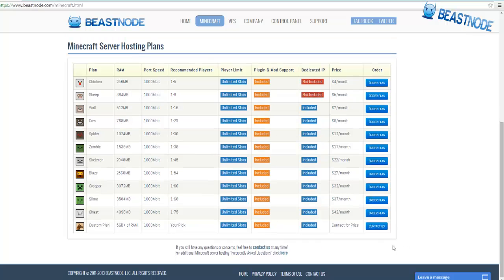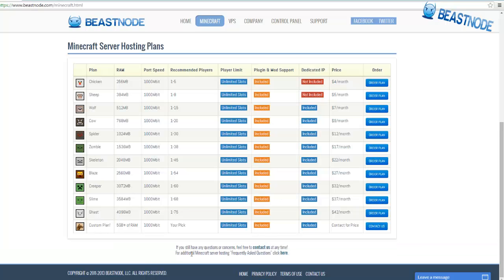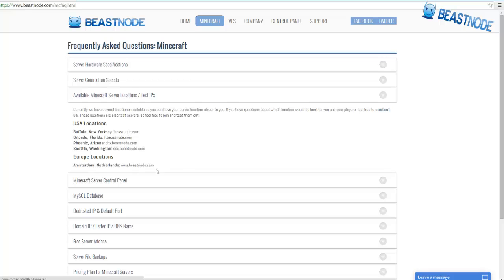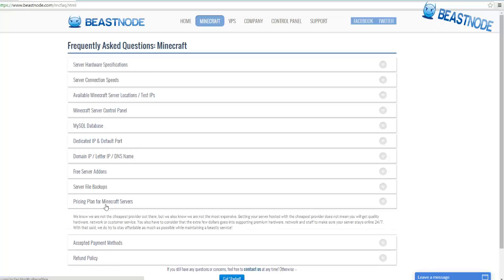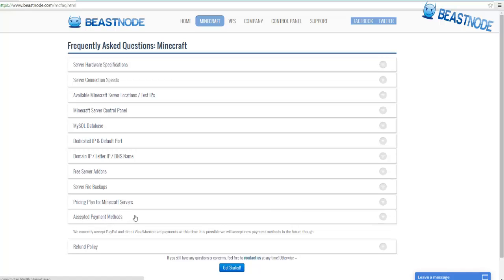If you want to go super big, you can go to the custom plan and they will hook you up. If you have any questions or concerns, you can contact them right on that page. There are also Minecraft frequently asked questions down there covering things like server connection speed, available Minecraft servers, and free server add-ons like plugins.